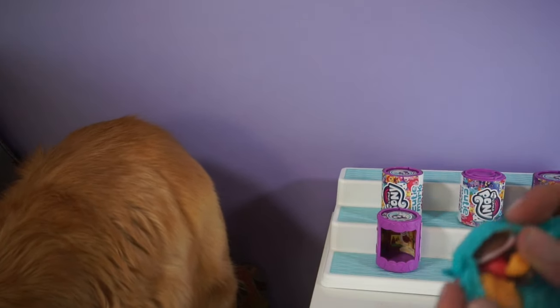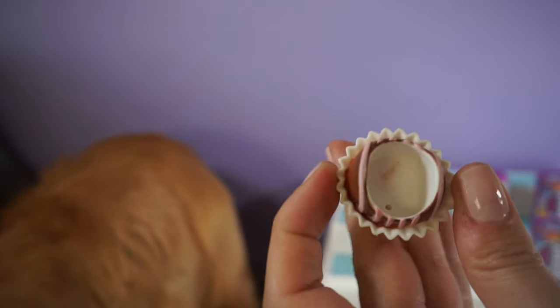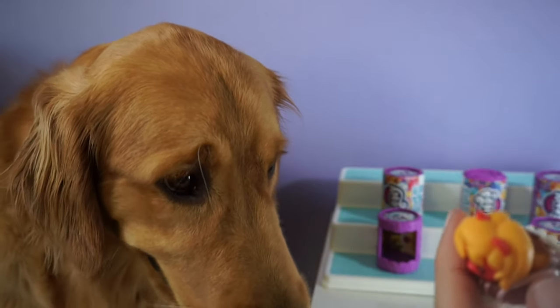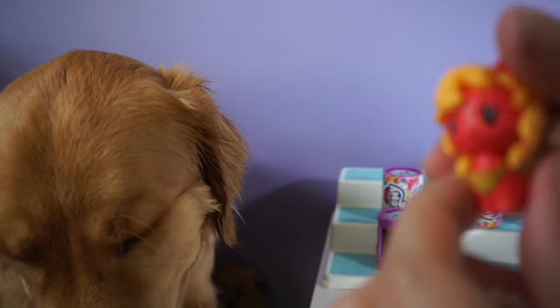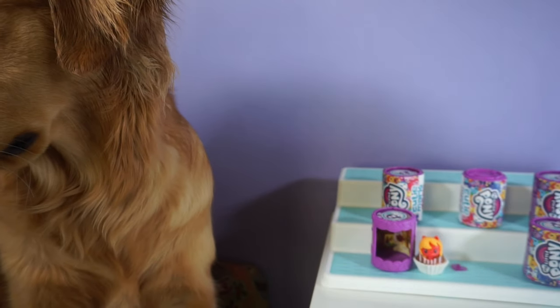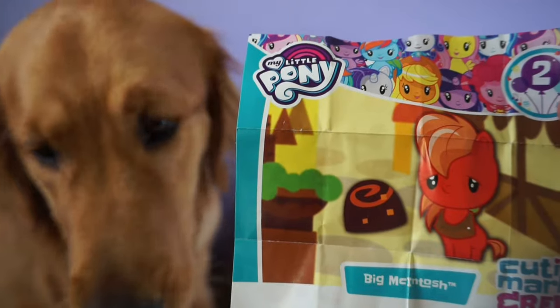Here is our first pony. It comes with this little chocolate, and it looks like the pony can go inside. There's also this little heart — I'm not sure where it goes, let's see if I can figure it out. It's got an apple cutie mark. On the back of the checklist it tells you which one — this is Big Macintosh. A chocolatey treat is his favorite.